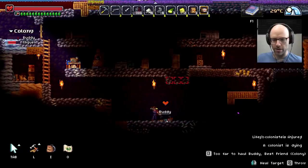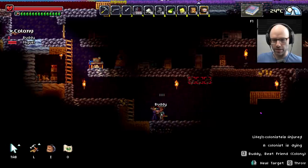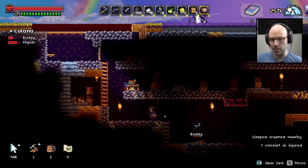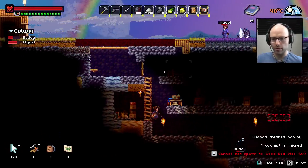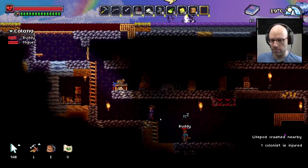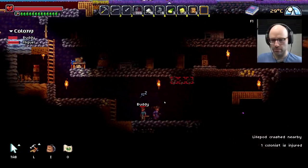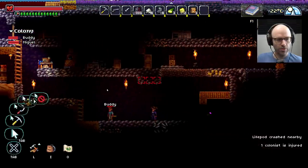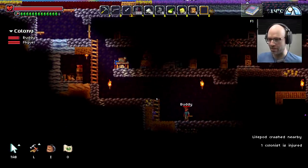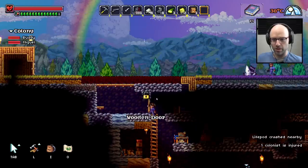Buddy is dead again. Come back to life. Buddy is low on health — take a little more. These are not great medical kits, but I appreciate what you've done for us here. How you doing Miguel? Miguel's health is actually looking pretty good. Buddy just went to sleep — take a little bit more health. He'll be okay. Cancel this mine order. And now we're back — we're back to the races. One colonist is injured. Life pod crashed nearby. Honestly, I'm not sure if I'm ready for more colonists right now.